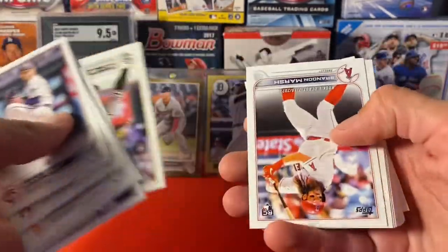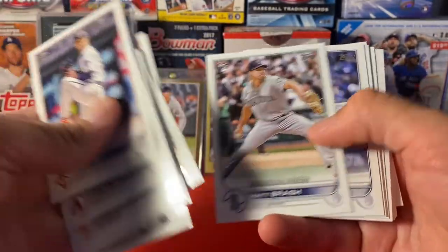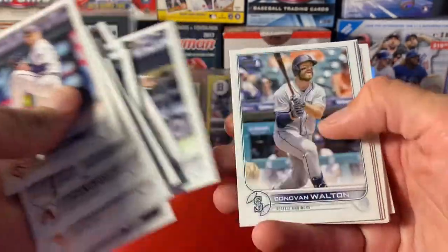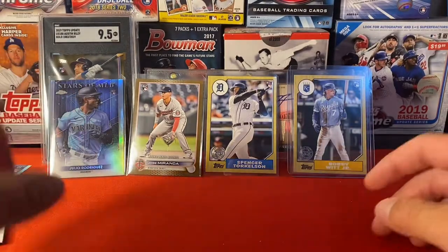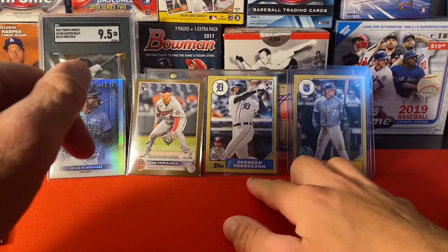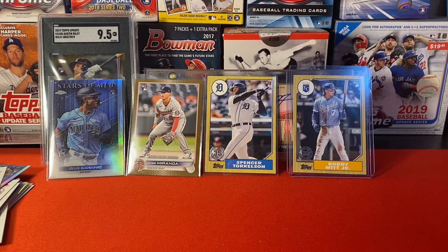That's basically what we're looking for. Come on, give us one — give us one, even if it's a debut. Last few cards. Not gonna happen — that's all right. Got a couple nice ones: the Chrome Julio, horribly off-center but still a nice card; the Bobby Witt and Spencer Torkelson; and the Jose Miranda gold. Not bad for three hangers. I really appreciate you guys watching — if you leave a like, comment, and subscribe, I'd appreciate that, and I will see you in the next one.